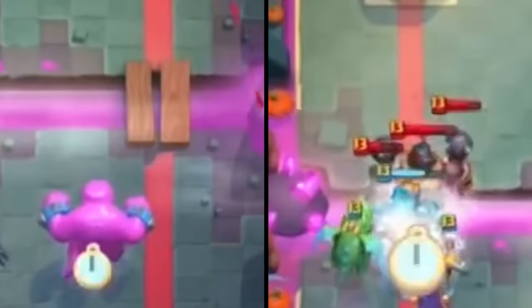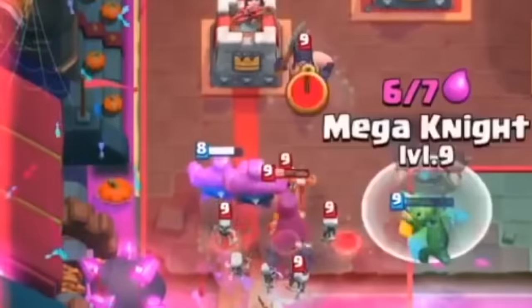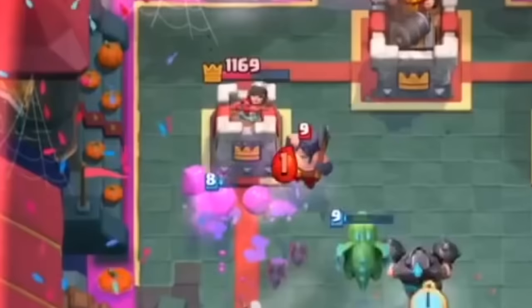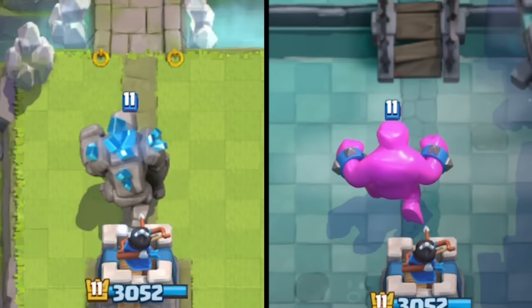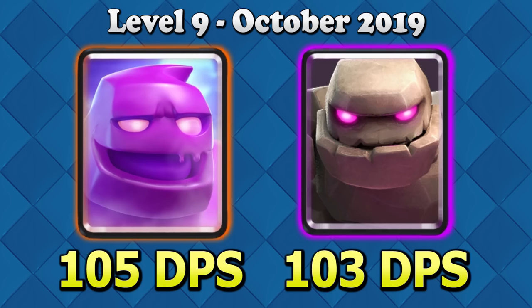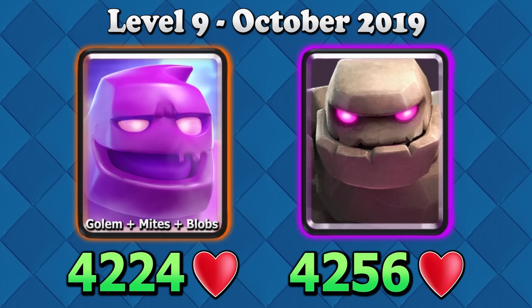The best way to describe this card is as an alternative to the standard Golem, which is crazy to say considering their Elixir costs differ by 5 — in any other situation, a card's alternative is almost always at most a 1 Elixir difference. But since the Elixir Golem gave 4 Elixir to the opponent, it was more comparable to a 7 Elixir troop. Considering the Elixir Golem's similar purpose and greater strength, the regular Golem's rates tanked for that season. Comparing the stats of the two Golems, they had practically the same DPS, and if you add up the health of the Elixir Golem in all its forms, it was almost exactly the same as the Golem.